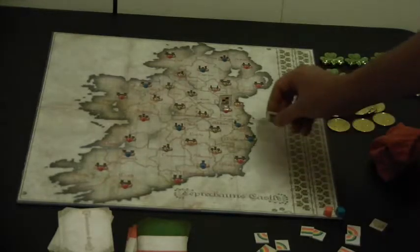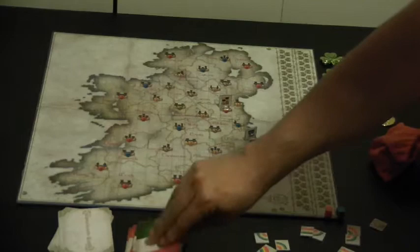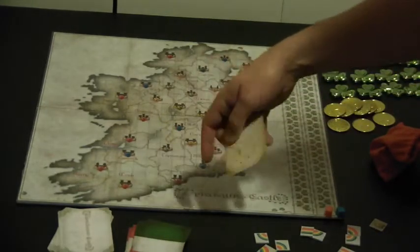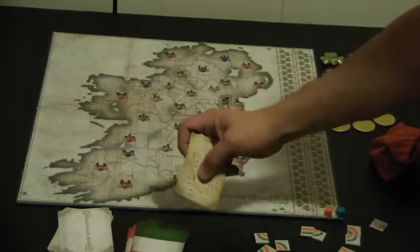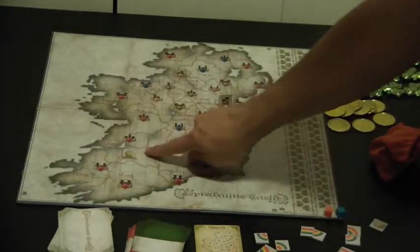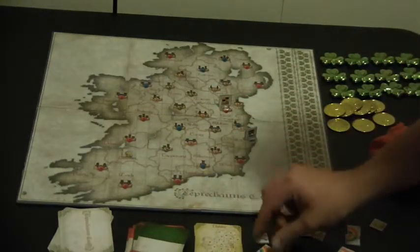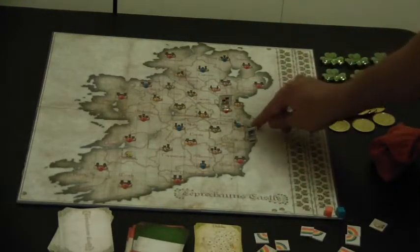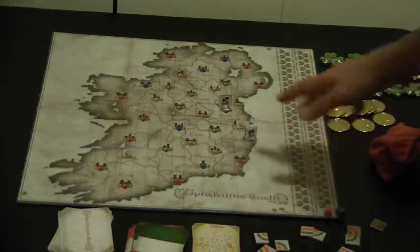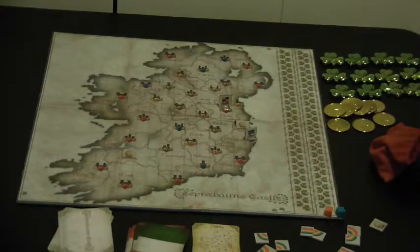Players pick their starting castles, place those, and draw a territory card — which is pretty cool. It shows you where on the map that place is; for example, this is Limerick. That's where you put your starting leprechaun. You'll draw another one for the initial setup — this one is in Dublin. You want to draw a number of cards equal to the number of players so you've always got several leprechauns out on the board.